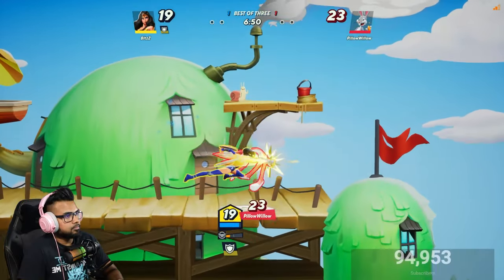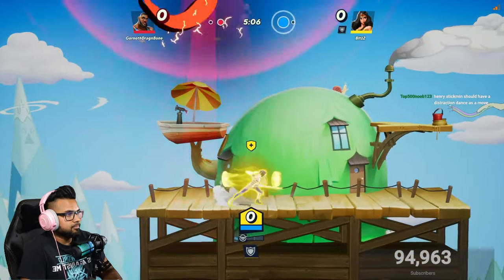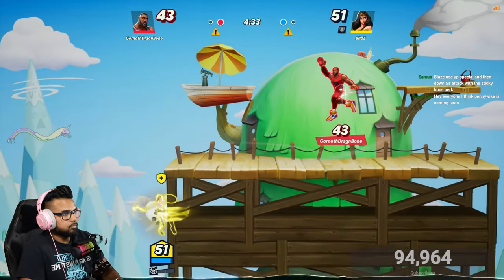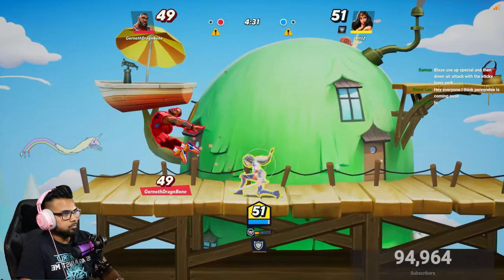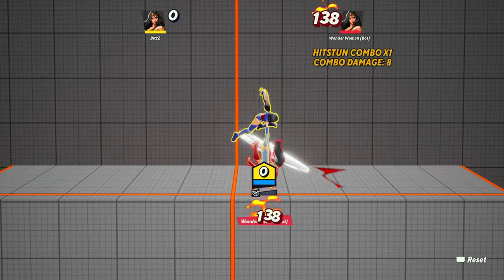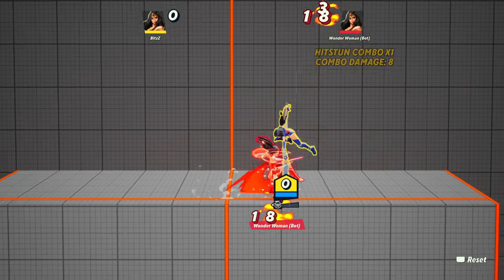Tip number 1: I see way too many players doing this and it hurts them a lot — they negate an easy kill they already secured by hitting the opponent with another move, which accidentally interrupts the kill move. For example, as Wonder Woman, when your opponent is around 150 damage and you spike them onto the stage, they typically will die — except for Superman and Iron Giant because they're much heavier.